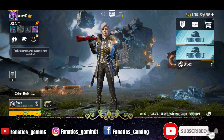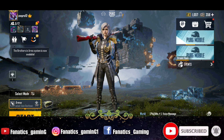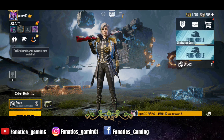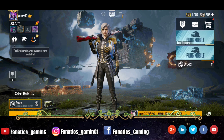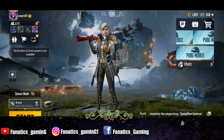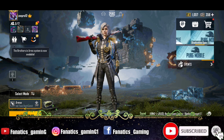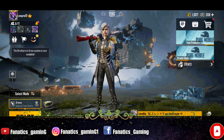Hey guys, welcome to Fanatics Gaming, this is Ruttika and I am back with a new video of PUBG. In this video we are going to talk about a new VPN trick which you can use to get 3 PUBG lucky crates. In the PUBG lucky crate you can get popularity like ring popularity, diamond popularity, and red packet popularity.